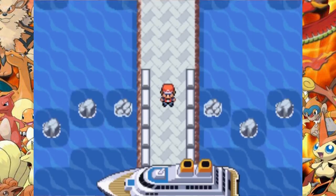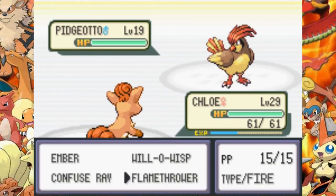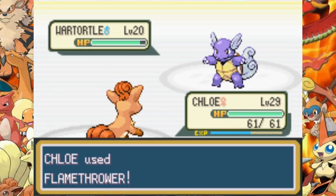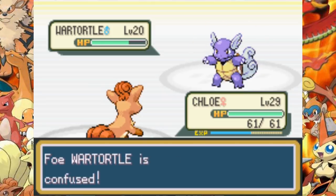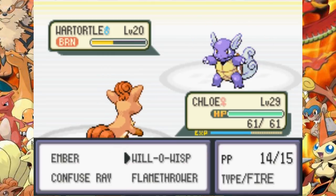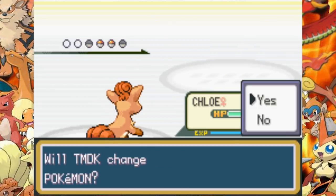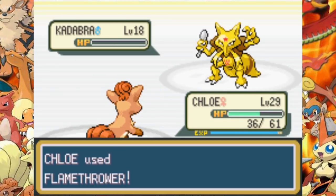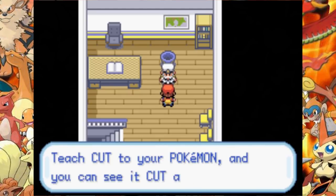We get the SS Ticket from Bill, enter the boat, and fight Gary once again. We're pretty high level at this point because we needed to be to defeat Misty, so Gary isn't that much of a challenge. His Wartortle gets confused and burned, practically disabling him from attacking, and we take him out. The rest of Gary's Pokemon aren't that strong yet, so we defeat Gary quite fast and move on.